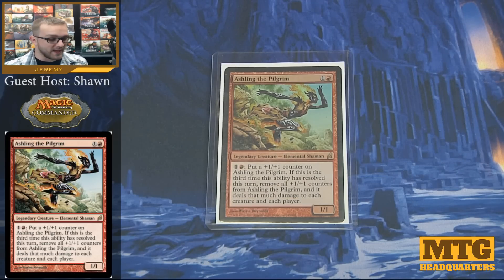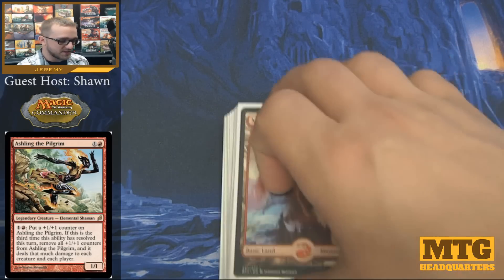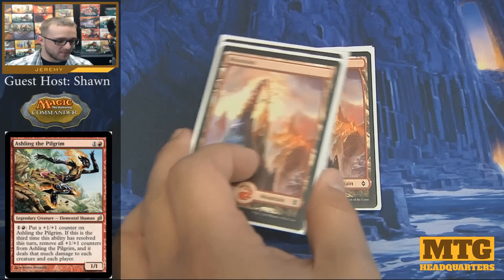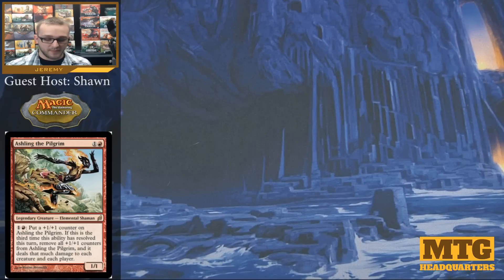First we're going to go through the lands. Since this is a mono-red deck, we don't really have any need for any duals in there, so we're going to start out with just our 29 basic mountains. There's nothing special about them other than the fact that they tap for red. Going through our non-basic lands, we're going to have exactly 7 of them.